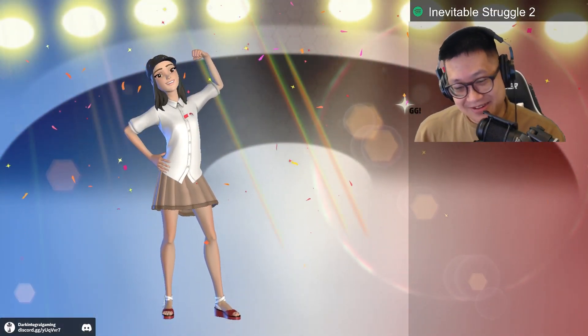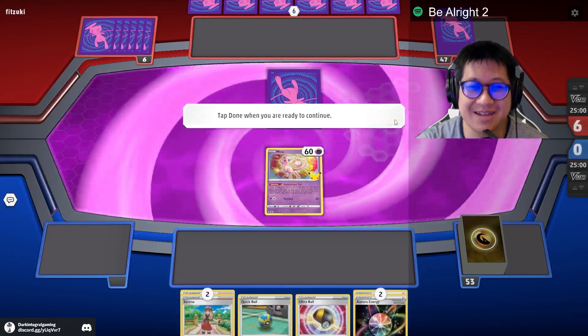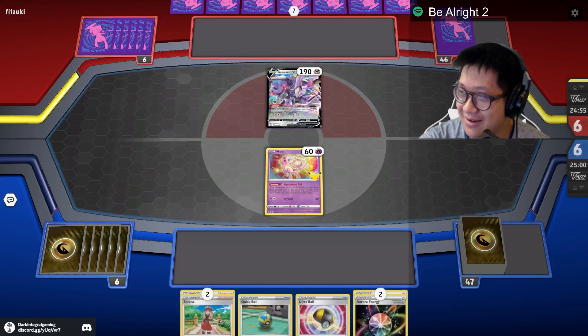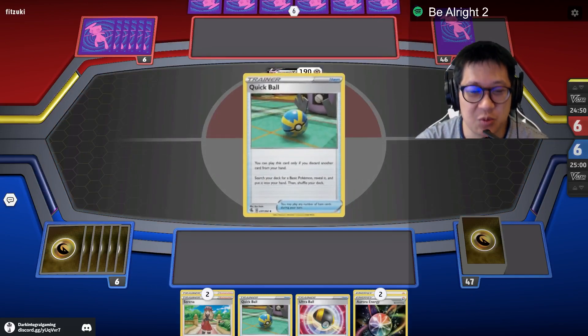Alright, there you go Duraludon! I love it when I start off with Vue. What is that over there? Probably Vue 2 — the big scary version. He goes first, that's scary. Let's go play my cover. This is Be Alright from Neen Lewis, because this game is gonna be alright.